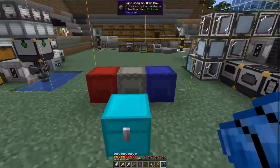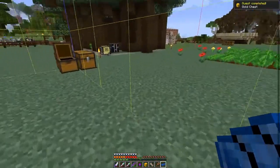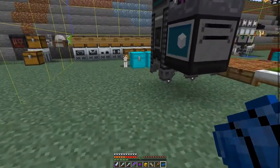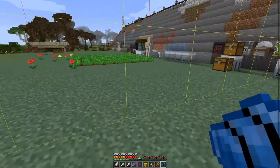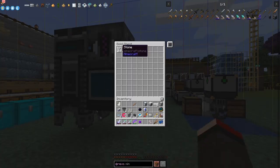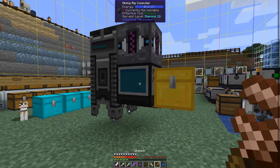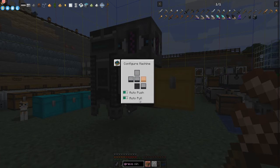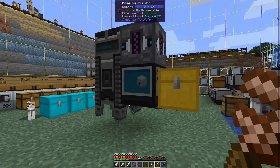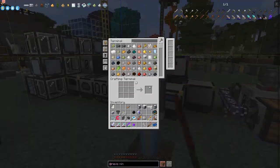We can take the stuff that comes out and put it into a chest. With Tech Reborn and Industrial Revolution, output always goes out on the right hand side by default. Looking at the configuration it's always on the right hand side - it's also set to output mode, which is the standard configuration. By this time we should have enough UU matter to make some iridium.